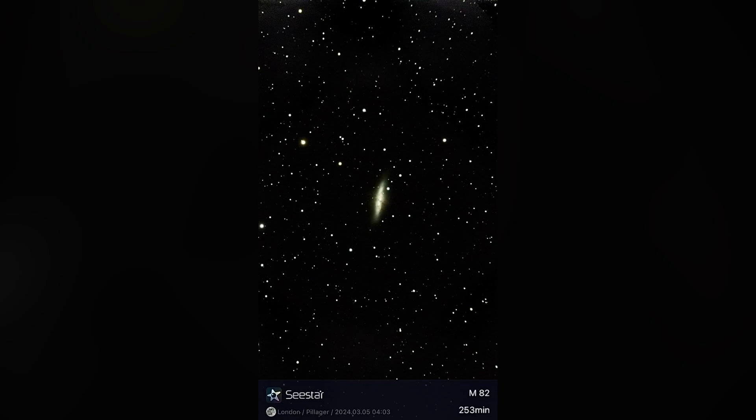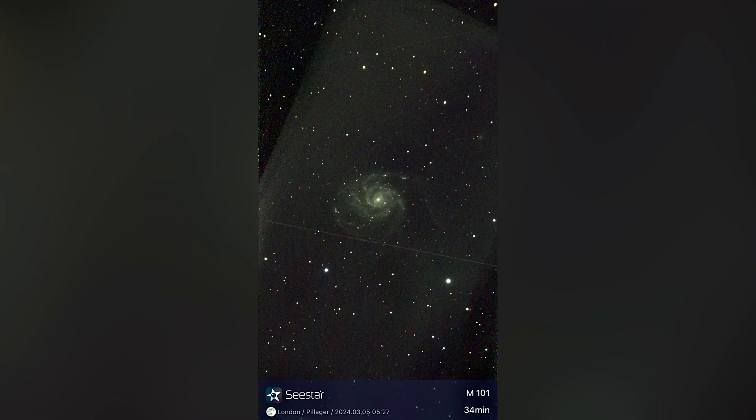Here's the Cigar Galaxy straight from the telescope, with no editing done at all. I've got a little over four and a quarter hours total, which I think is a pretty good image — it's a lot of green. I also switched over to the Pinwheel Galaxy for about 34 minutes at the end of the night. I wanted to show you guys this before I go back to the processed image.